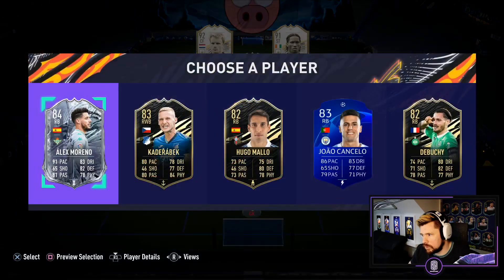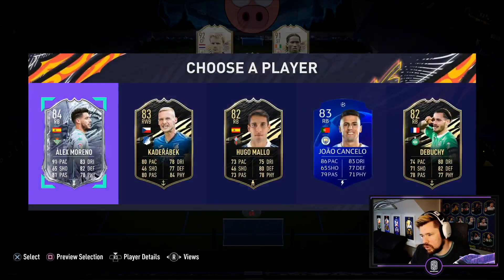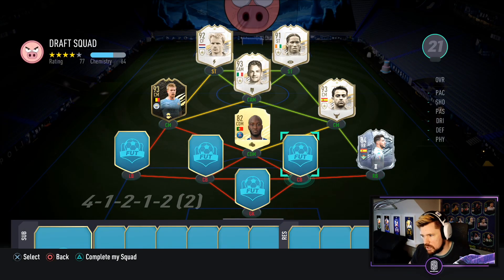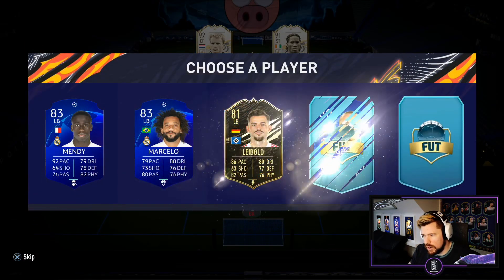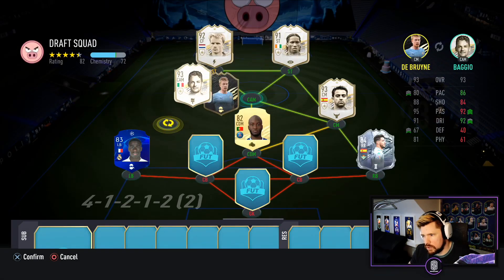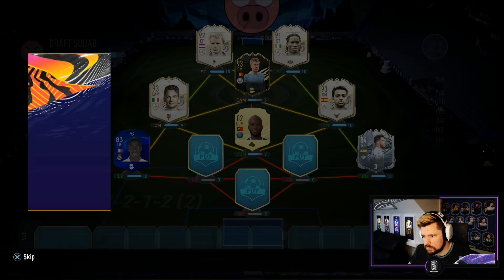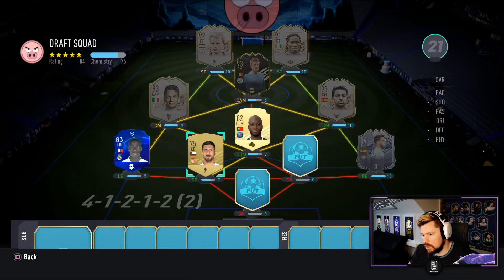I don't mind Alex Moreno — strong links to Xavi, which gets some perfect CAM chemistry, 99 stamina, good agility, good pace. Let's go for the left back as well. We can obviously get rid of Danilo Pereira at any time. Let's take Mendy and put those two around there. Come on, give me a big icon — never mind.